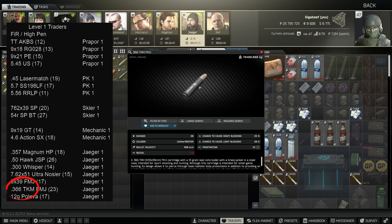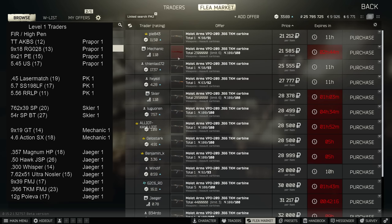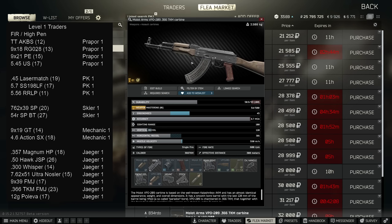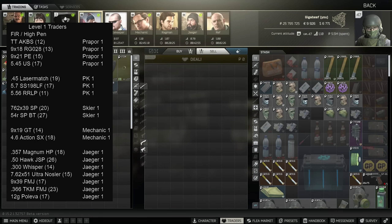366 TKM FMJ isn't too bad all things considered, and is most often used in a VPO-2 bolt action, which has a faster cycle time than the Mosin so it's slightly easier to use in closer fights. You can also use this in the VPO-209, the 366 version of the AK platform, for semi-auto — and with 98 damage it really packs a punch when hitting unarmoured parts.